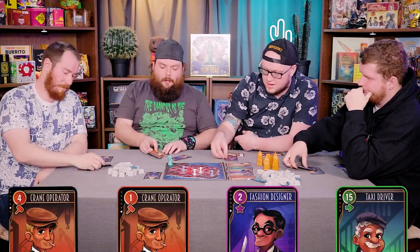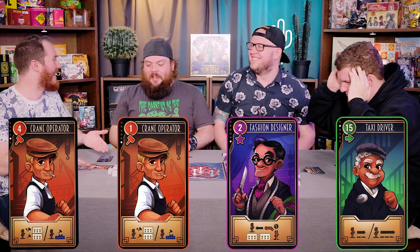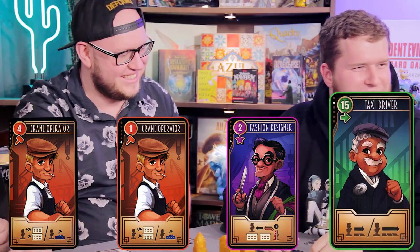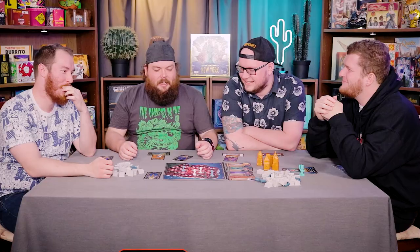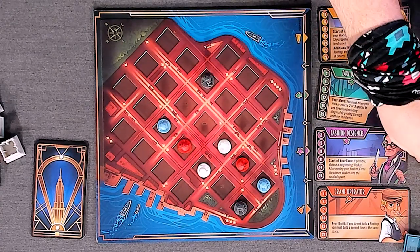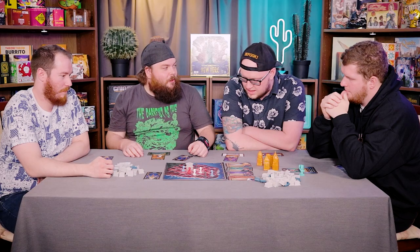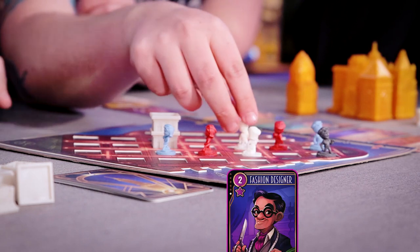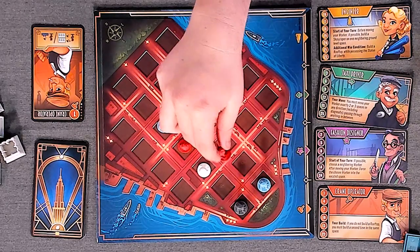Three, two, one. I got number two. I got number one. Damn. I put a four down, hoping that I would win. We all went for the first fight. I guess I get the Statue of Liberty. Can you imagine if you got the Statue of Liberty with number four? You win first turn. I'm going to move and then build twice on the same spot — you can build on any space surrounding your worker. I go next. I'm going to move this worker to here, build next to me here, and suck Lachlan into the space where I was. Wow. That's pretty rude.